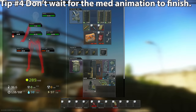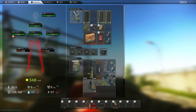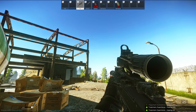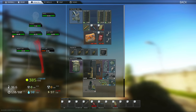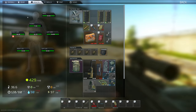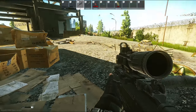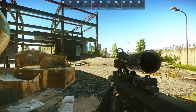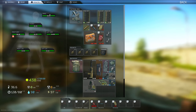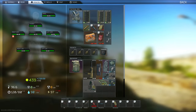Tip number four: instead of waiting for the med animation to fully finish, watch your limb's health, and when it's full, tab out and spam left-click to early-cancel the animation. This ends up saving a lot of time when you have to heal every body part. As an example, as soon as the limb is at full HP, I tab out, start spamming left-click, and my animation gets canceled. This is much faster because no matter how much HP you have to heal, it will play the whole animation every time.